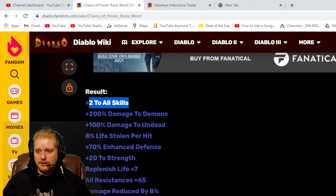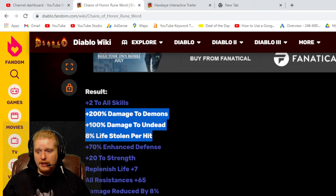So we have plus 2 to all skills, which is absolutely amazing to have on an armor, pretty much bar none. 200% damage to demons, 100% damage to undead, and 8% lifesteal, which are all very focused around melee and ranged characters. So if you are a character who does melee and ranged damage, these effects are going to be absolutely amazing for you.